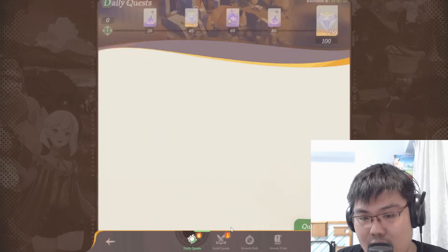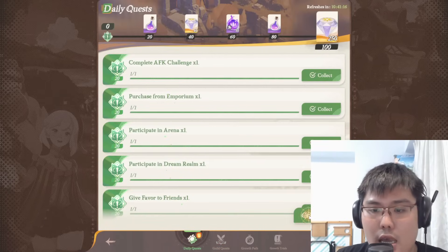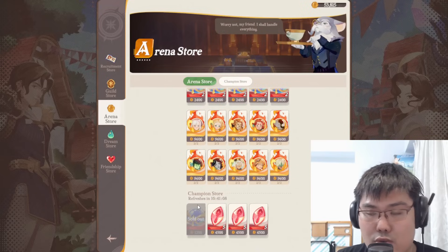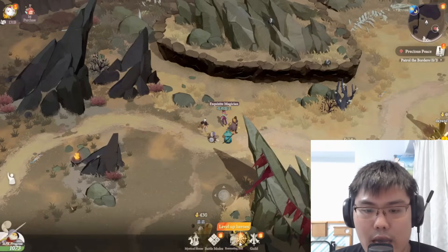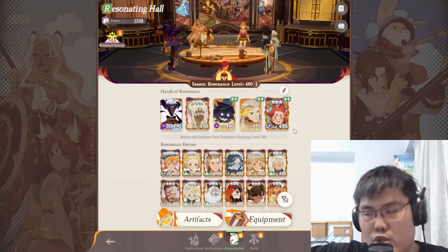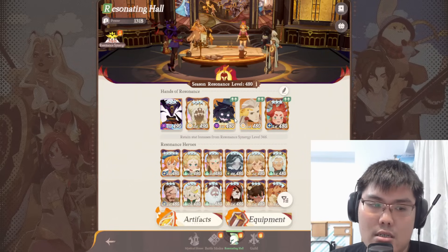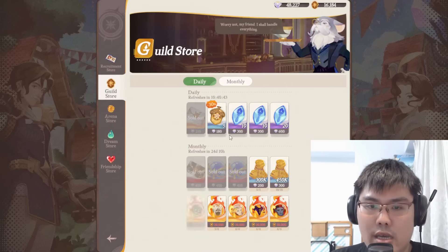I wasn't the most optimal on this account since I have other stuff to do as well as a main account to run, so sometimes I don't even log in. But what I'll do is usually finish my weeklies at least to collect all the coins, because this is a very important source for your celestial hypogene units. I was able to reach champion tier, so I got access to champion arena stellar crystals quite early.